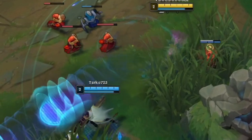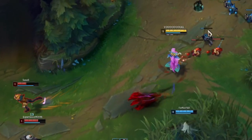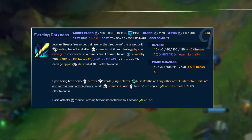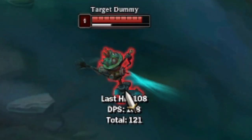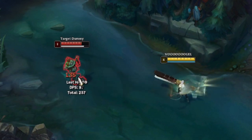As soon as both of you are on the lane, you should start abusing your range by poking the enemy down, since Senna outranges most champions. Her auto attack range is incredible, but a lot of damage comes from her Q spell. When you hit your enemy with it, some weird green thing will appear on their body - this is one of the passive souls Senna can collect, which deals some additional damage towards the enemy.